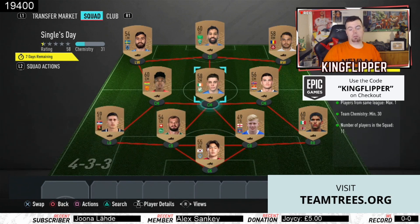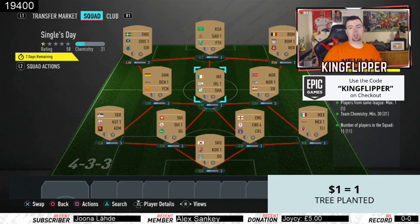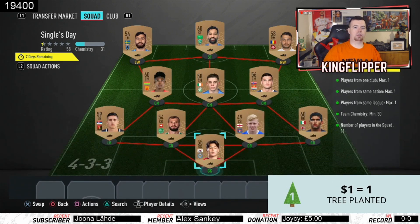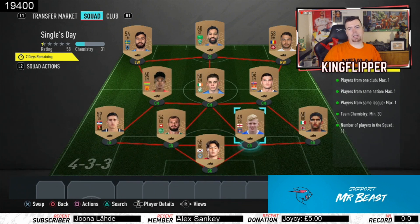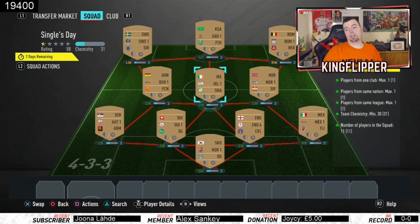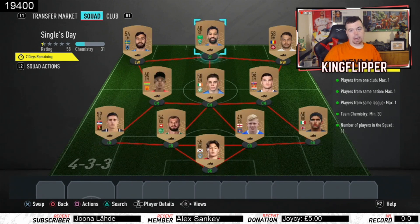As long as you don't get two players from the same nation or the same league, you're buzzing. I've gone Korean League, Mexican League, English League, Swiss League, Australian League, Austrian League, Norwegian League, Irish League, Danish League, Swedish League, and Saudi Arabia League. It's really easy to do — they're all 150 coin bids.